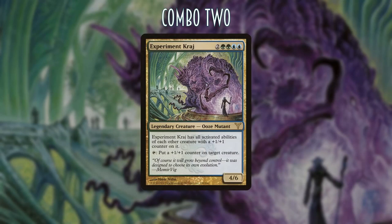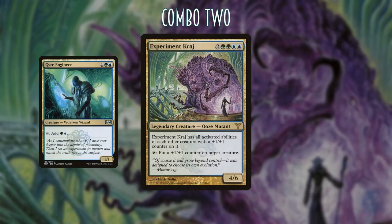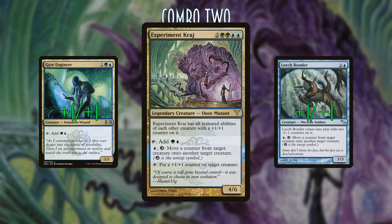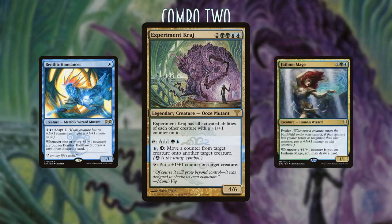The second combo is Experiment Kraj, Gyre Engineer, and Leech Bonder. If Experiment Kraj is out and both Leech Bonder and Gyre Engineer have +1/+1 counters on them, then Experiment Kraj gains the abilities: tap to add green and blue to your mana pool, and pay a blue and untap to move any counter from a creature to another creature. So Experiment Kraj can tap to make a blue and a green, use the blue to untap itself.